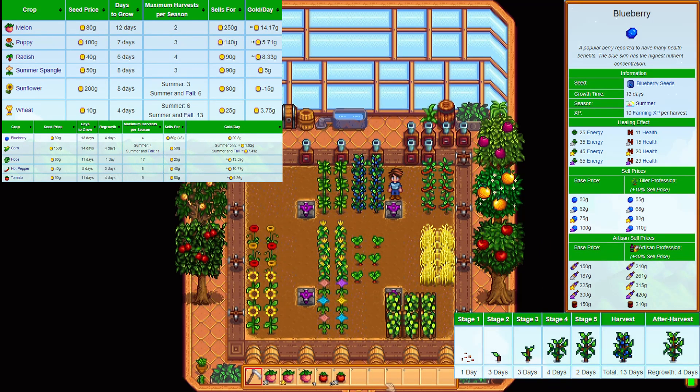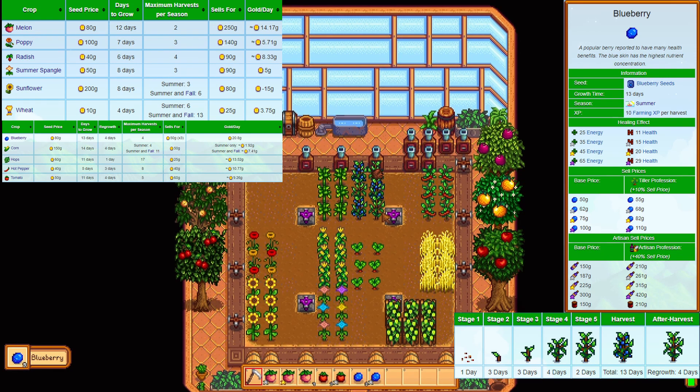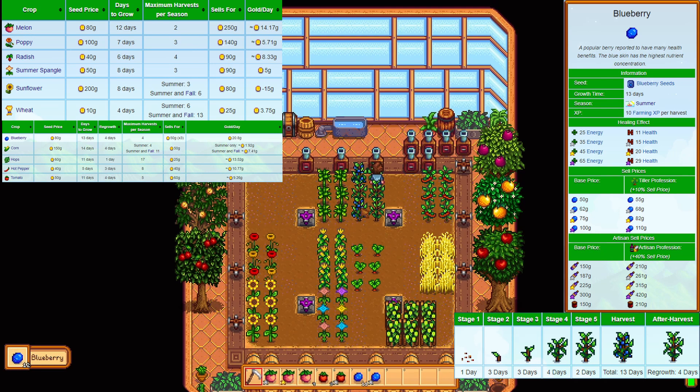The blueberry — another multi-harvest crop. Buying price is 80 gold. Each harvest produces 3 berries and each sells for 50 gold, which is 150 gold total. They take 13 days to grow and then regrow every 4 days, allowing for a maximum of 4 harvests.